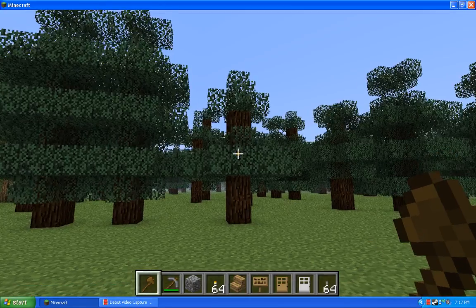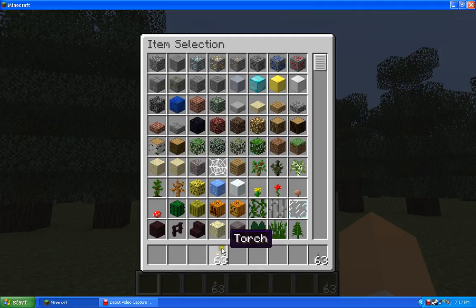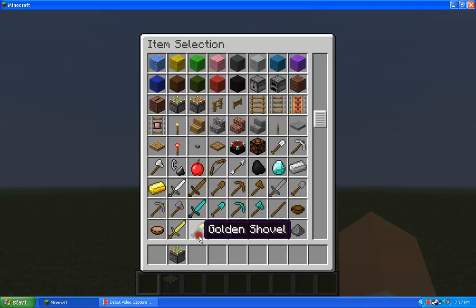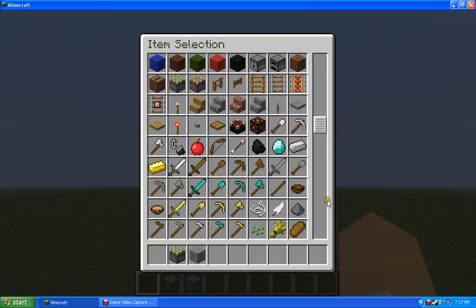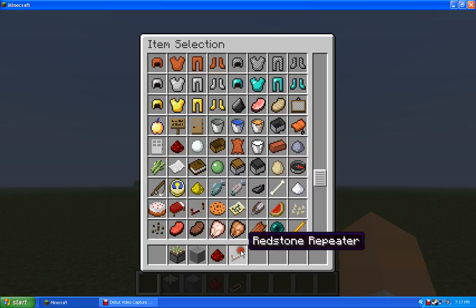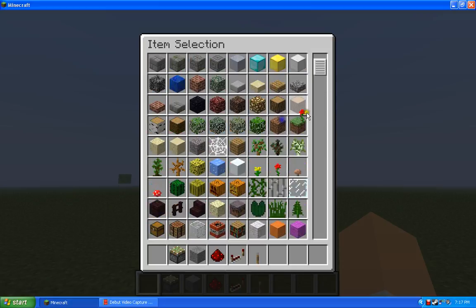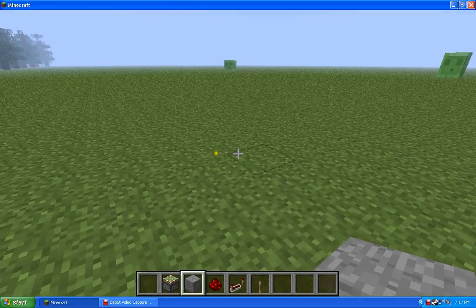First, I'm going to get everything that you're going to need. First, you're going to need a sticky piston - I'll just use stone. You're going to need redstone, a redstone repeater, and a lever. That's all you need.